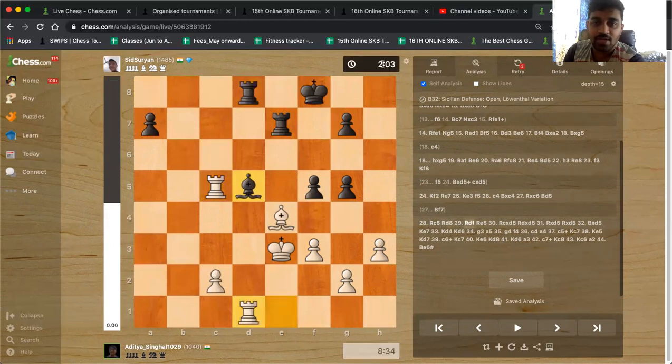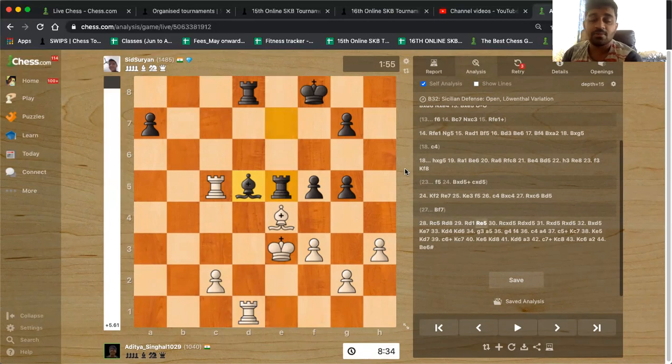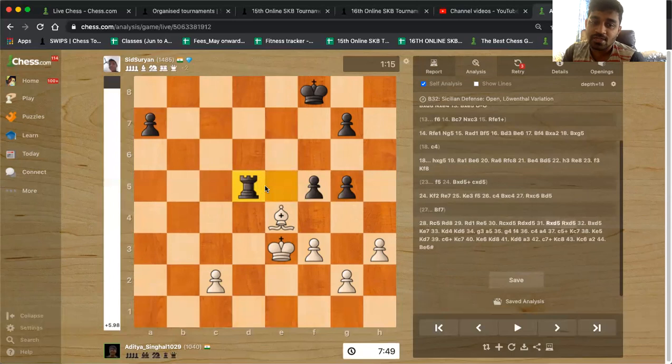He is very low on time now — 2 minutes, and remember there is no increment. Rook e5 is a big blunder now. You can see white has a big advantage, because this rook is the one that is pinning the bishop. So if this rook is now defending the other bishop also, that means white can just take it. And when rook takes back, you take back — and now if rook takes, this bishop is free. The rook is moved, which means white is basically a piece up.